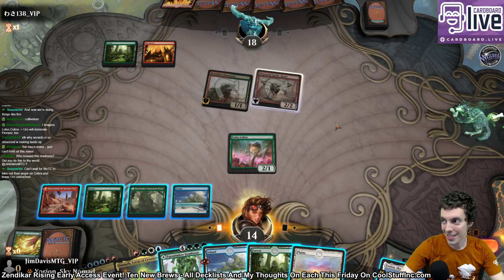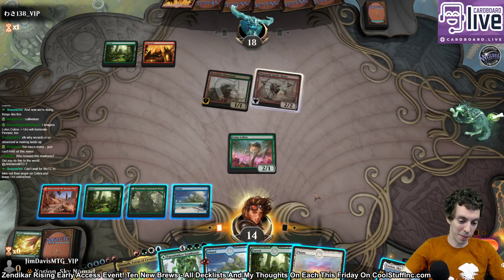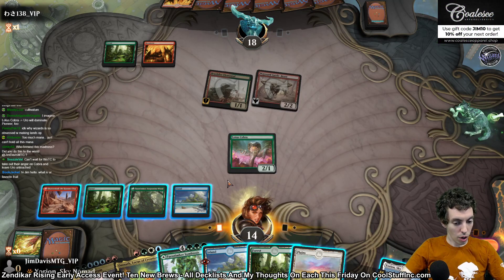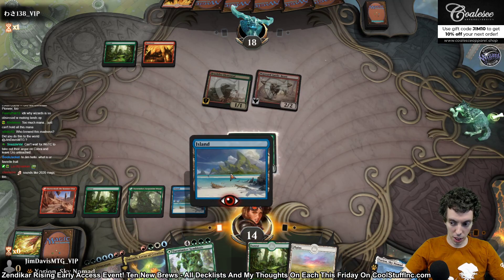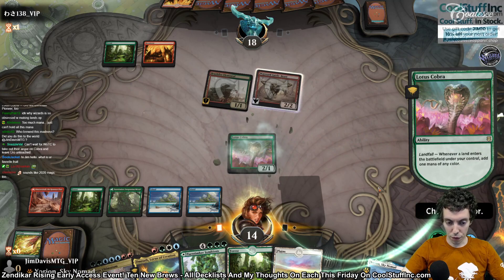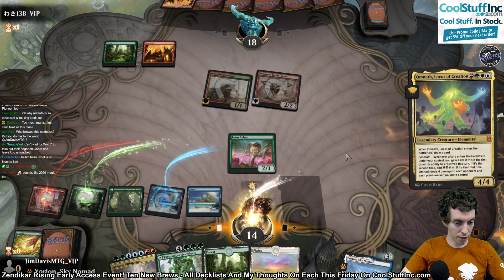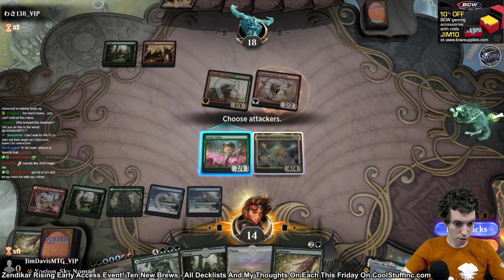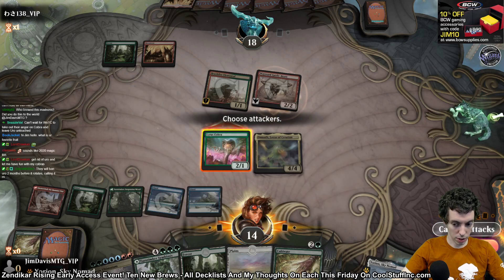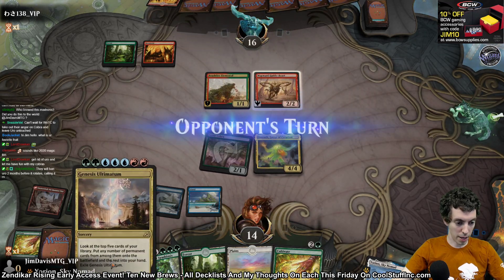I can't wait for Wizards of the Coast to ban Lotus Cobra and leave Uro unbanned. I can't wait either. We can't Ultimatum yet — we're a little short, one mana short. But we can Omnath, which is kind of cool. My favorite fruit? I don't know. So we're going to Omnath, just draw a card, which is fine. Cultivate? That's awkward. Lotus Cobra's not blocking so Omnath's blocking for sure. Next turn we got the old Ultimatum rolled up.